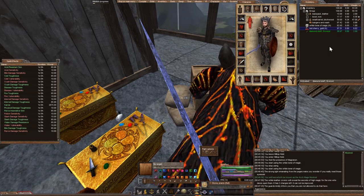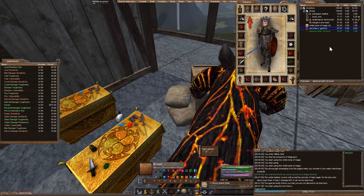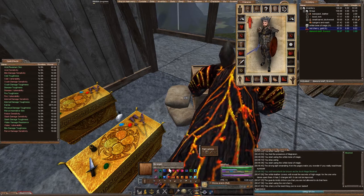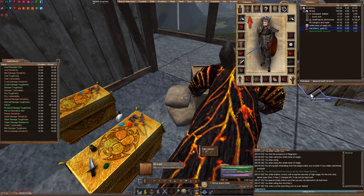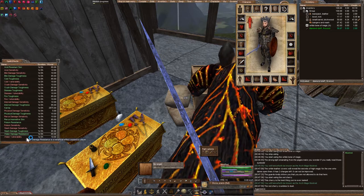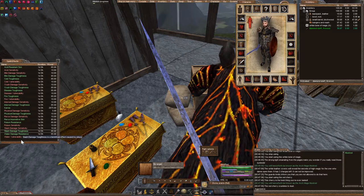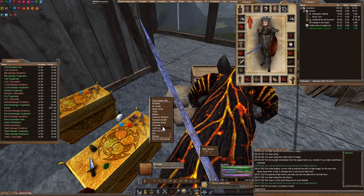I'll put a link in the description of a kind of catalog of what each one of the tomes or Valerie items do for your benefit. Look at all these guys, my goodness. And there it is — and all of it. So we should have acid, bite, cold, crush, disease, fire, physical, pierce, poison, slash, and water — we are resistant, my friends!